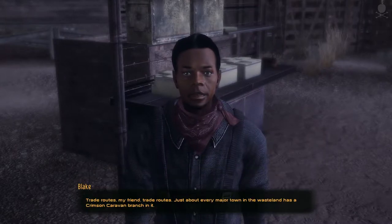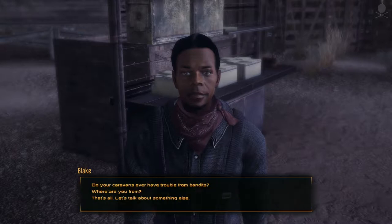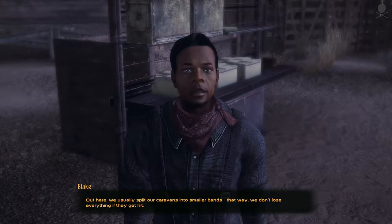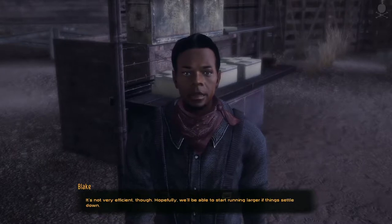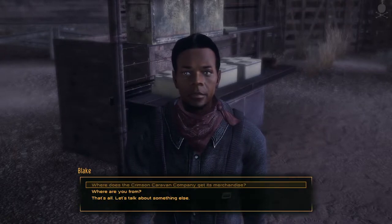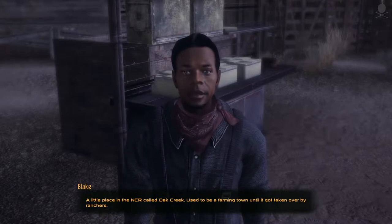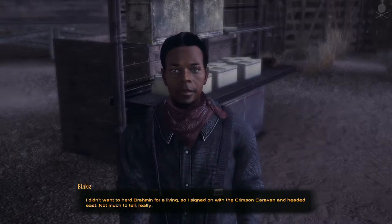'What do you trade around here?' 'Trade routes, my friend. Trade routes. Just about every major town in the wasteland has a Crimson Caravan branch in it, so you get things from all over.' Don't you have trouble bringing caravans such large distances? 'Out here we usually split our caravans into smaller bands. That way we don't lose everything if they get hit. It's not very efficient though, but hopefully we'll be able to start running larger caravans once things get civilized.' You don't sound from around here. 'A little place in the NCR called Oak Creek. Used to be a farming town until it got taken over by ranchers. I didn't want to herd Brahmin for a living, so I signed on with the Crimson Caravan and headed east. Not much to tell, really.'